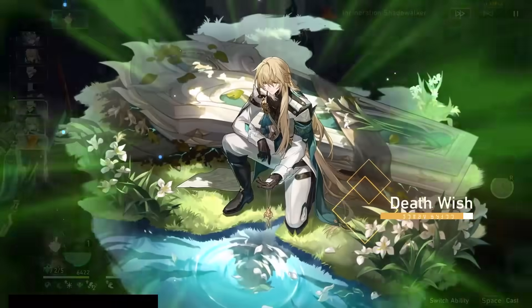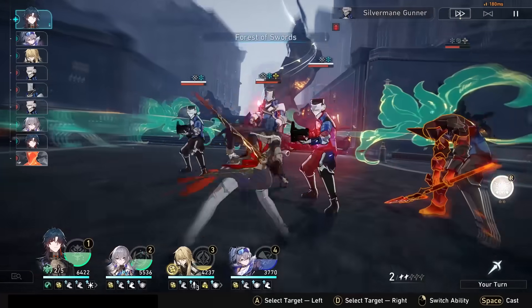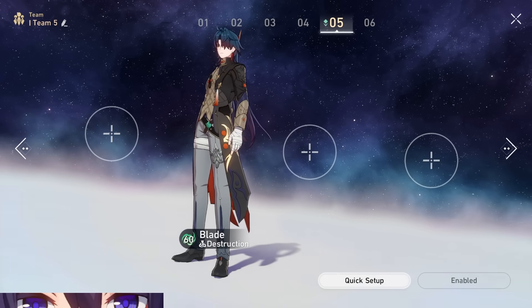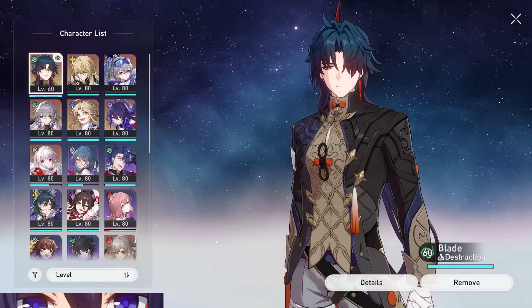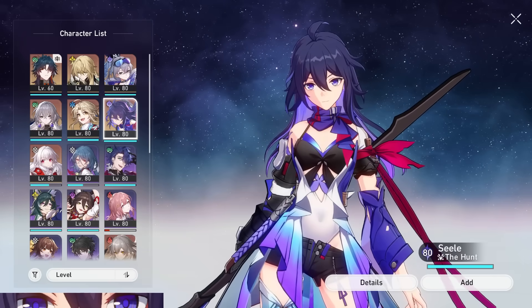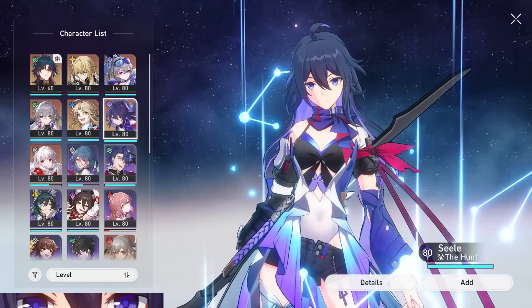And the same sort of concept applies to his teams, so let's move on to Blade teams. When it comes to building teams for Blade, there's not a ton of things you have to worry about, but there are some general tips. The first thing to keep in mind is that he's not like your average carry character. Characters like Seele benefit a lot from attack buffs — you can use her with Tingyun and she gets a ton of value. However, since Blade's damage isn't primarily scaling off his attack stat, Tingyun's effect isn't actually going to be as helpful to him as it would be for someone like Seele.